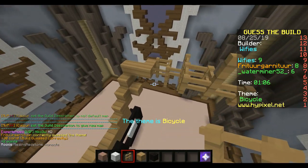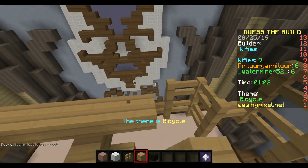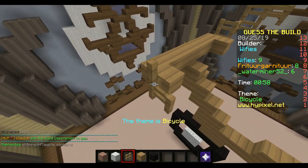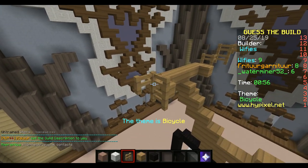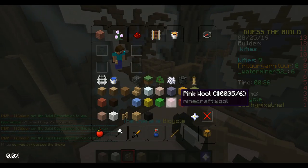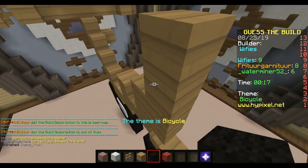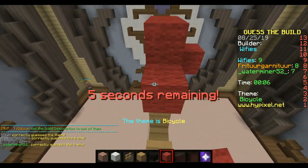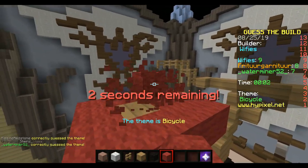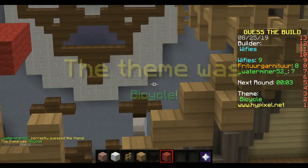That is handles - nobody will see the difference. Oh yeah, that is what I'm talking about everybody - that is the high quality building you can expect on the Leafies channel. How do you not know what this is? I'd say this is pretty obvious. They can put like a seat and he'll get it. That is a bicycle - that is a bicycle if I ever saw one.